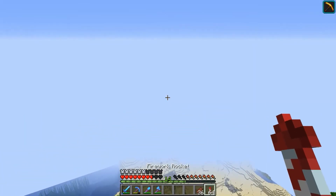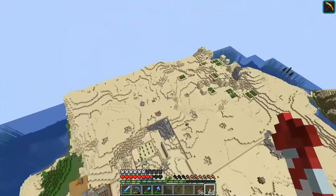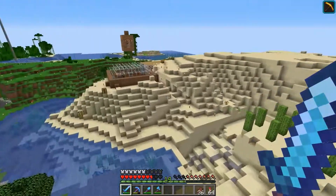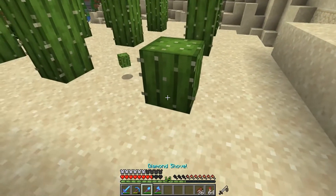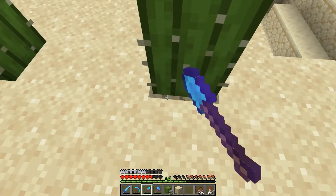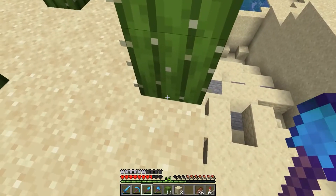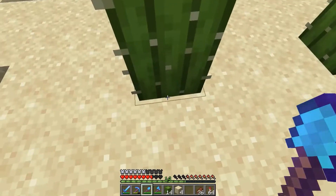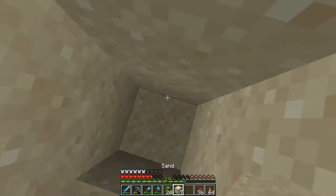In today's episode we are going to be resource gathering and the main thing I need at the moment is green dye, and you get green dye from cactus. I haven't got much at the moment — this is my so-called cactus farm which is manual.